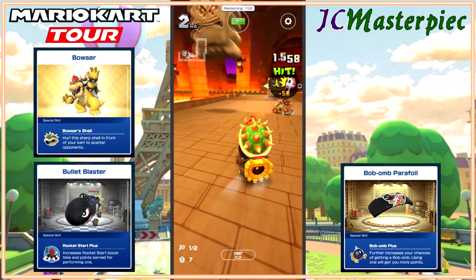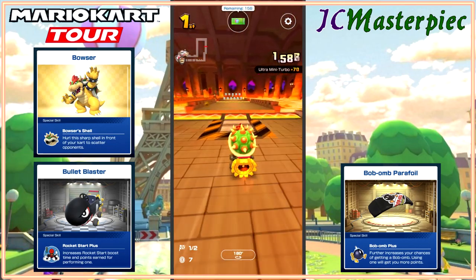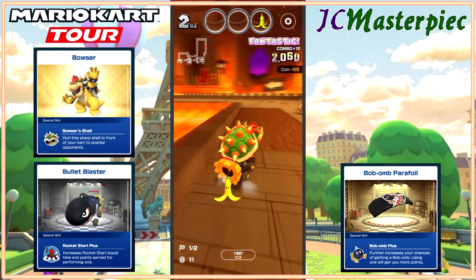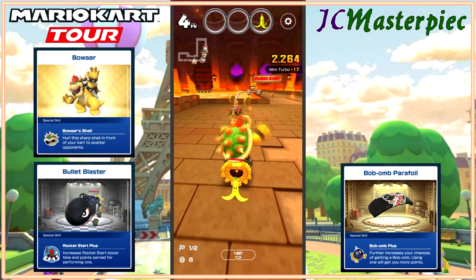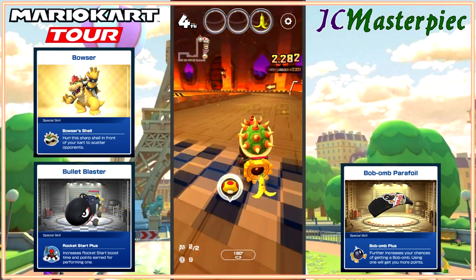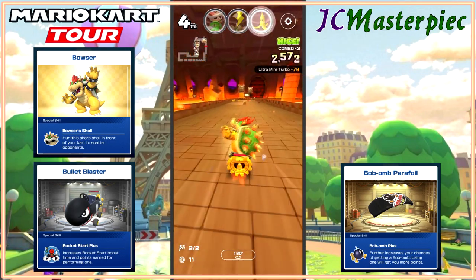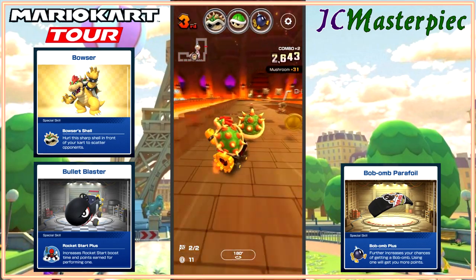Dry Bowser's sitting ahead of me, which is funny because the person playing is D&B — which can also stand for Dry Bowser. That'll slow me down. With these heavy characters going through those dirt areas and slow-down areas, it really affects you. When it's a light character with a light cart, it has little to no effect. But when it's a heavy character and heavy cart, then it can definitely cause some issues.